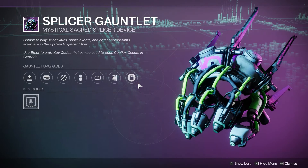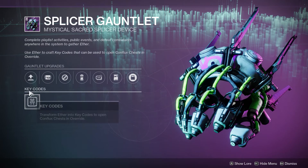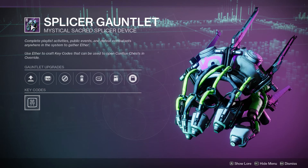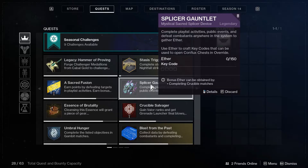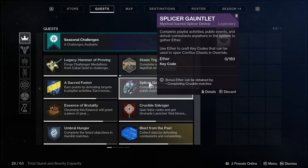So first of all, let's talk about Ether. The seasonal thing — like we had the hammer in the Season of the Chosen — is this Splicer Gauntlet. You can use this gauntlet to craft key codes, and to craft a key code you need Ether. To get Ether, you should complete playlist activities, public events, and defeat combatants anywhere in the system. However, the Ether you get from just doing anything is not really that much.